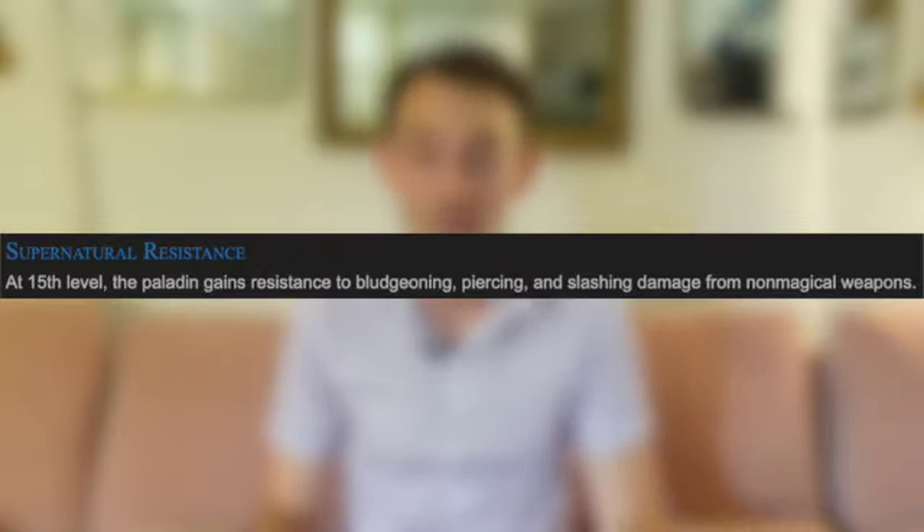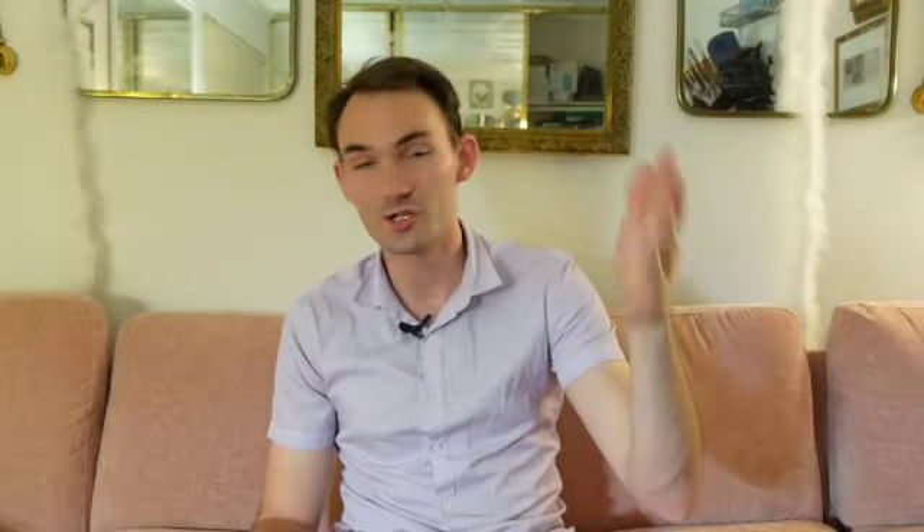Supernatural Resistance is obviously an amazing feature — resistance to bludgeoning, piercing, and slashing damage from non-magical weapons. Just great stuff. The bear totem Barbarian almost makes you a good frontliner, but there's nothing else we've seen so far that makes you a good frontliner. So that in and of itself at 15th level is not going to cut it.